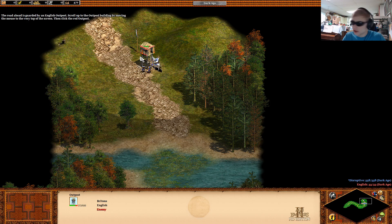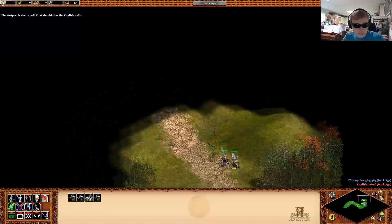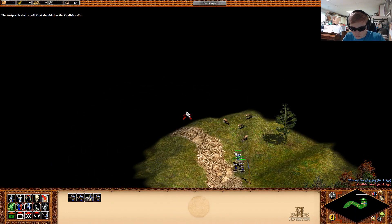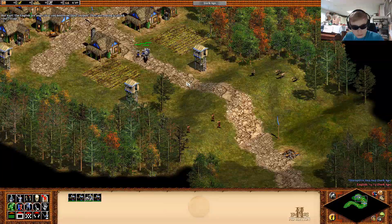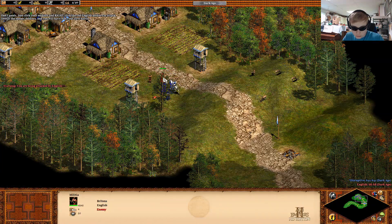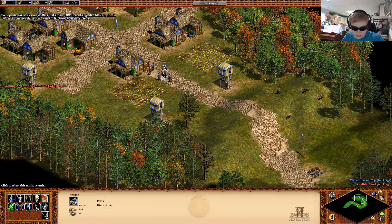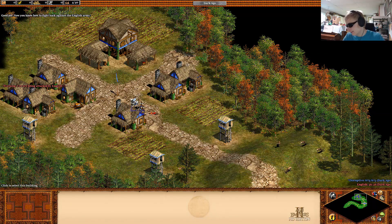The road ahead is guarded by an English outpost. I like how it says 'guarded' — it does zero damage. Click the red outpost at the very top of the screen. The outpost is destroyed. That should slow the English raids. Following the path to the village. It's gonna do nothing to slow the raids. Wait — the English are angry that you destroyed their outpost. They're coming to attack your village. Just click your soldiers and right-click the English soldiers to attack. I like how these have full armor, full attack, but the knight doesn't. There's no way you can lose this unless you delete all your units.